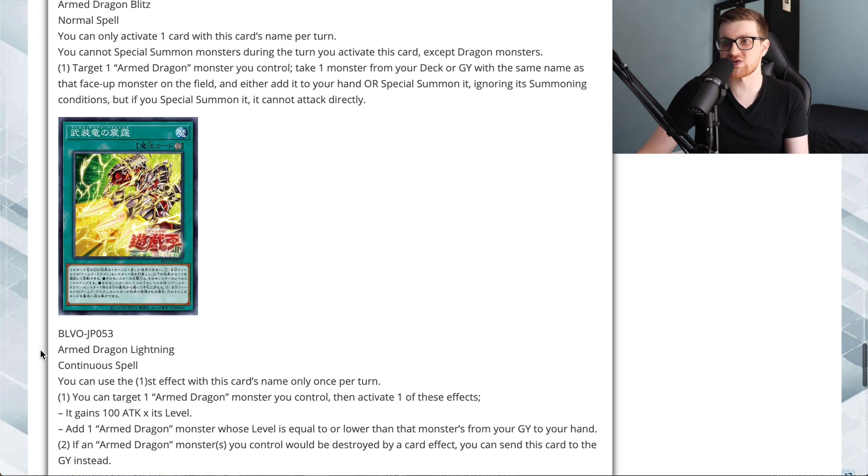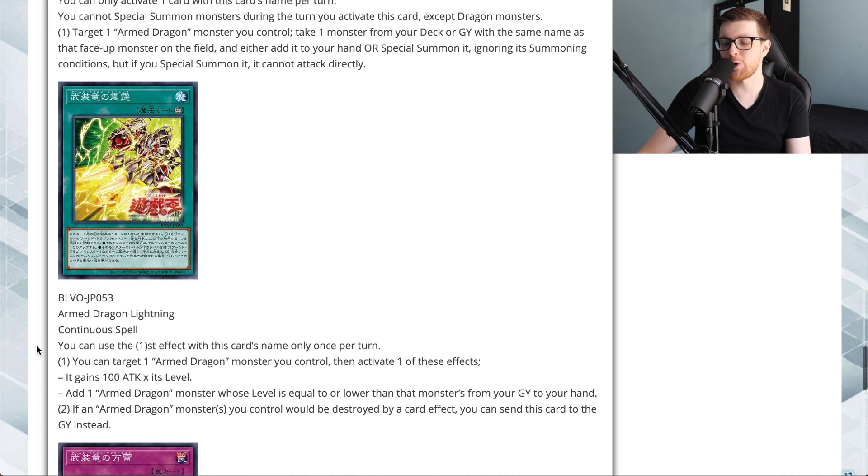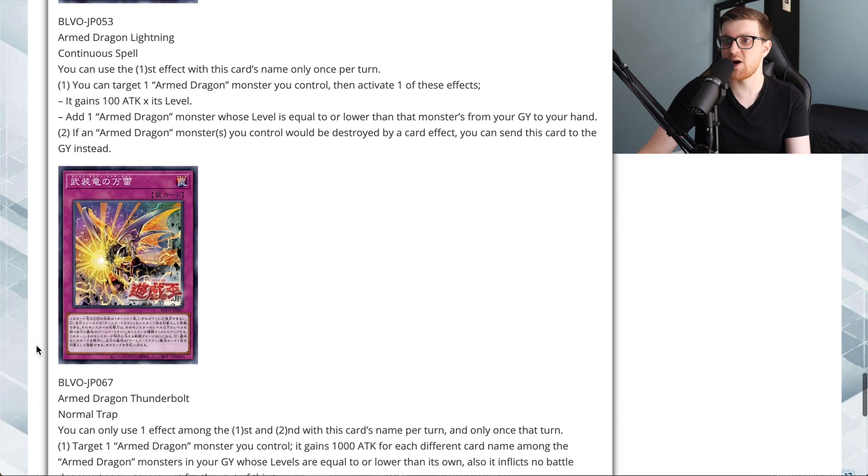Next is a continuous spell: Armed Dragon Lightning. Once per turn, you can target one Armed Dragon monster you control and choose one of two effects: either it gains 100 attack times its level, or you add one Armed Dragon monster whose level is equal to or lower than that monster's level from your graveyard to your hand — definitely the better of the two effects. Additionally, if an Armed Dragon monster you control would be destroyed by a card effect, you can send this card to the graveyard instead, offering some protection so you can hopefully level up as fast as possible.